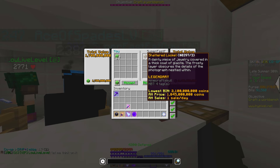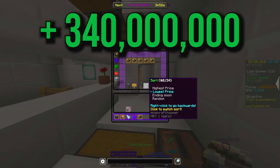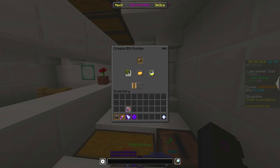As kind of a grand finale, we have a Shattered Locket, which is worth a total of 2.1 billion coins, and I actually paid 1.7 billion for it. This was a crazy deal. The lowest buy now is 2.1 billion, so let's list ours up for a whopping 2.099 billion.